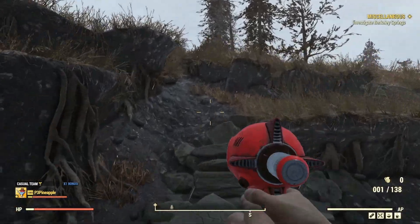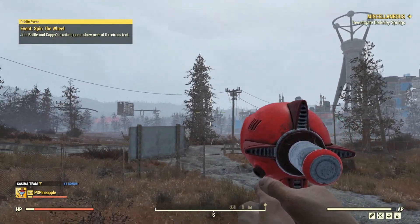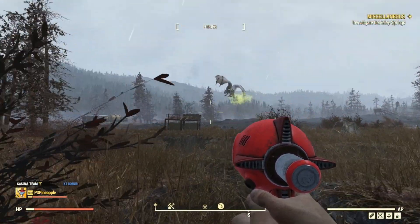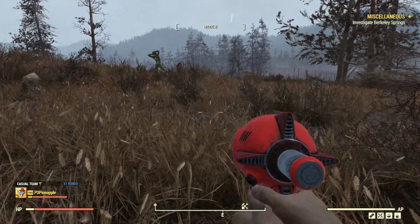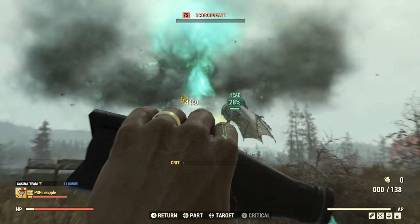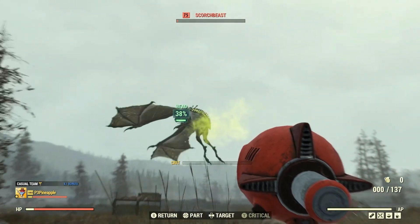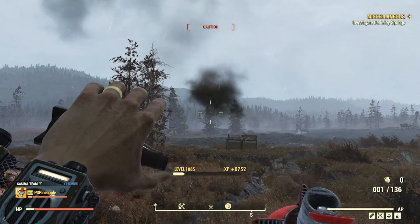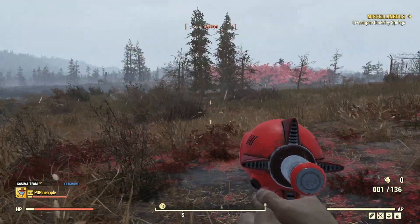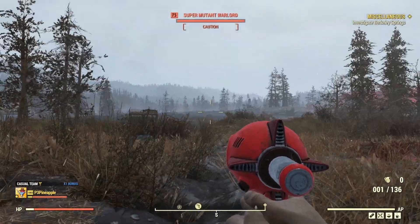Let's move on to our next test subject, which is going to be some Scorch Beasts. Let's hop on over to Dropside V9. We are down at Dropside V9 in the Cranberry Bog. We're going to try and get this Scorch Beast's attention — let's try and get a crit on its head. Oh, it did! It's almost killed. Let's try another one — there we go. Two shots. Pretty much if I had Adrenaline proced, we would have got that in one shot. But that is awesome.